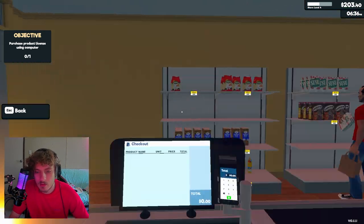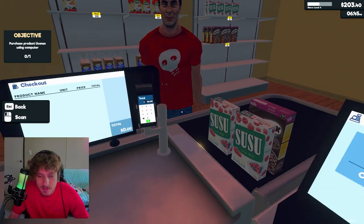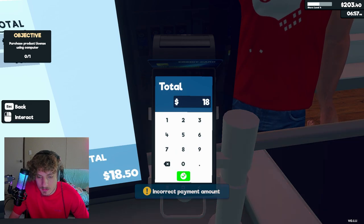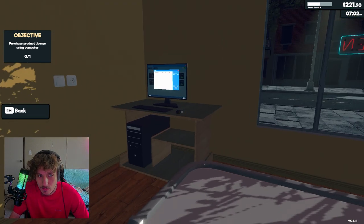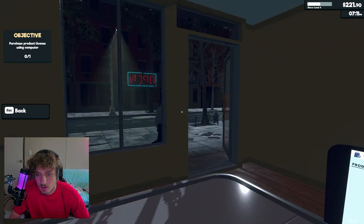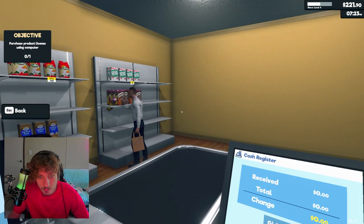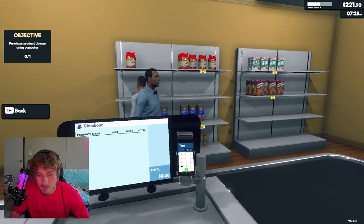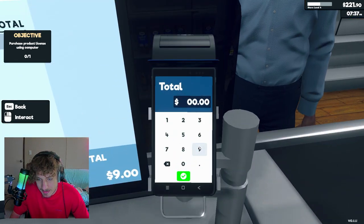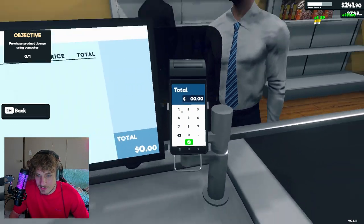So it seems that people get upset when you have items on display but don't have them in stock. Even if you haven't ordered them ever, they still get upset. I think I need to save up enough for a refrigerator before I buy a license, because I still can't put items in the refrigerator. People are going to complain. I can't put eggs on a shelf - I mean I can, but I might get shut down by food services or something.